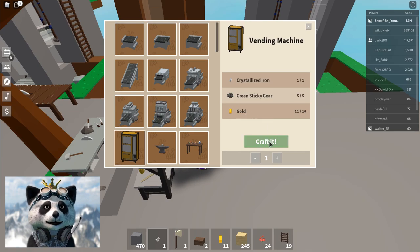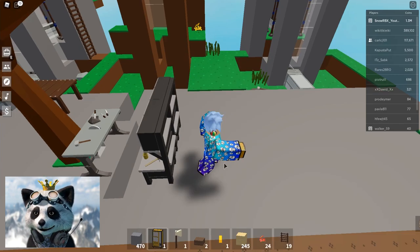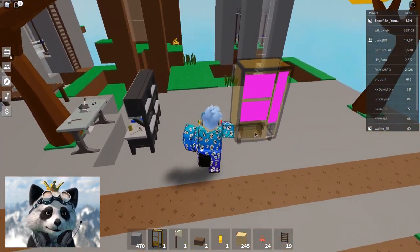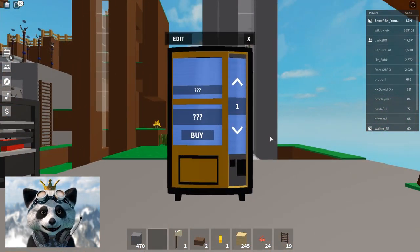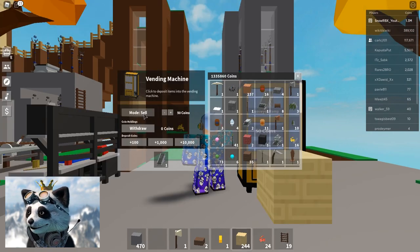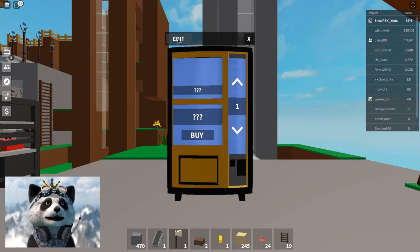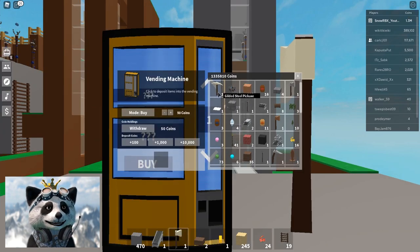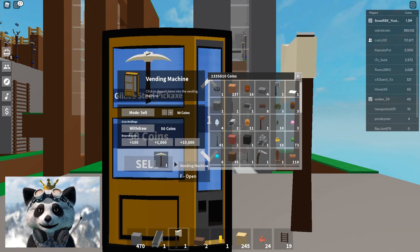Let's now craft one vending machine — three, two, one — bam! It looks actually big, like a fridge. I'm trying to figure out how this works because you cannot actually buy something and sell at the same time. If you're gonna be selling something, you click edit.